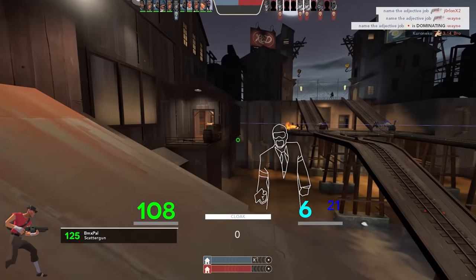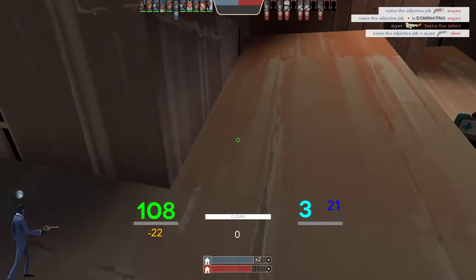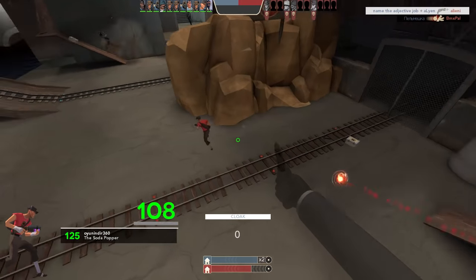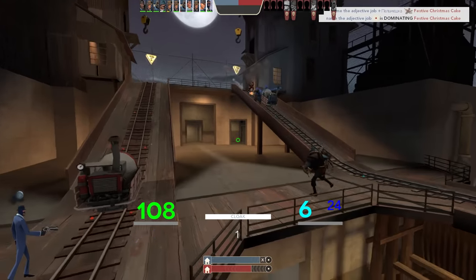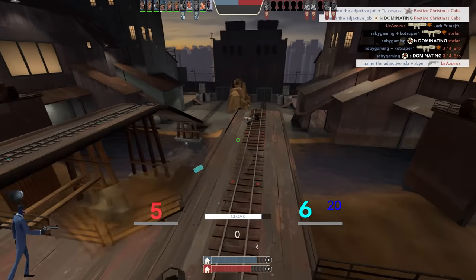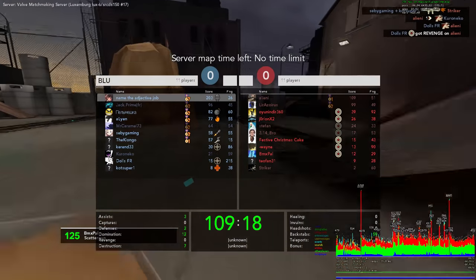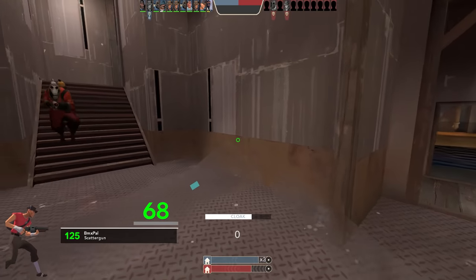Hey, why are these crits doing 104 damage? Minus 15%, minus 15% — does he have the Pain Train? Does it work like that? I thought the Pain Train made you take like 121 or something — I'm not sure, that really confuses me. Why did we only do two more damage? What weapon for Soldier makes you take like 0.2 more damage from bullets? Not sure — we did exactly enough damage to him there so we're going to bravely jump into the pit of doom. We have doubled the points of the next team with seven dominations. I feel like I'm doing poorly but stats-wise we're not doing too bad — we could be doing worse.